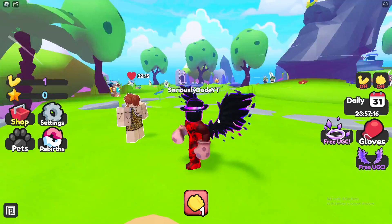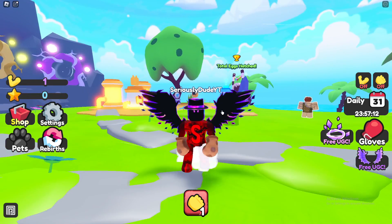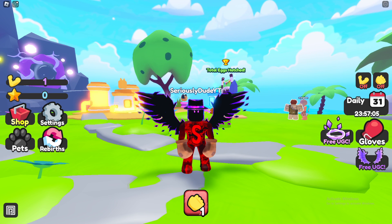What's going on guys, it's SuperStude here and today we're going over how to get the Purple Void Wings 3 Limited UGC here in Roblox. So the first thing you want to go ahead and do is open a Roblox game called Ultra Punch Simulator.